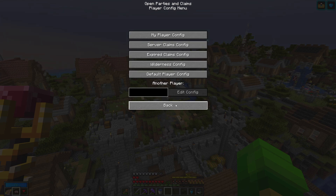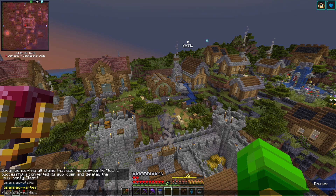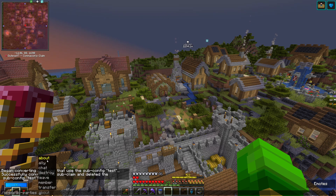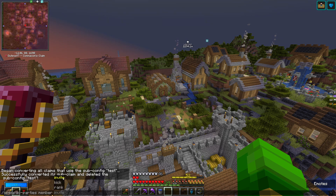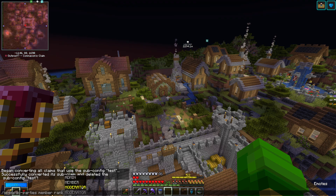The last thing we need to cover are parties. To create your party there is a command everyone can access: it's the Open Parties and Claims mod command, then 'parties'. You can also claim chunks over the console, though that's not necessary since the modpack already has the minimap installed. Under parties you can create a party, leave your current party, and manage members. For example, if I have a member and I want to rank them, I can set them to moderator and input their name. Depending on their rank they have different abilities in the Open Parties and Claims mod.